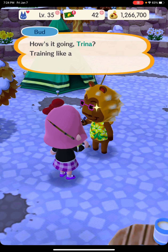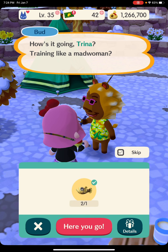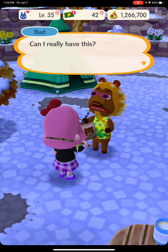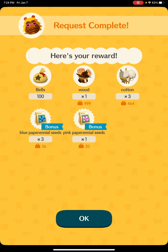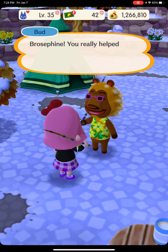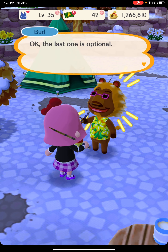We need more fish. How's it going, Trina? Training like a mad woman? Here you go — catching more fish. Can I really have this? Thanks, Trina. 100 bells of corn, blue pustle seeds as a bonus, and pink pustle seeds as a bonus also. Pustle seeds for you — need help out there. Fish bump, high five, four-pound bed flip. Okay, the last one is optional.